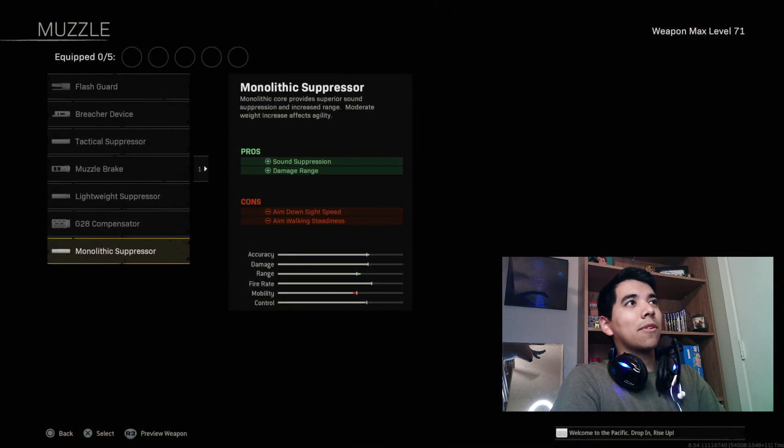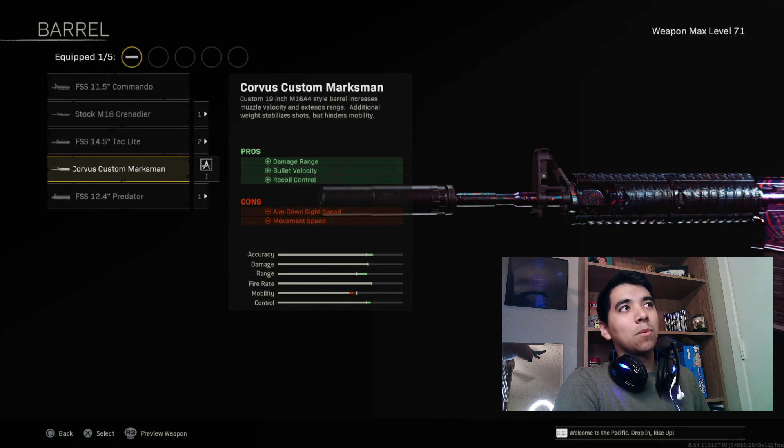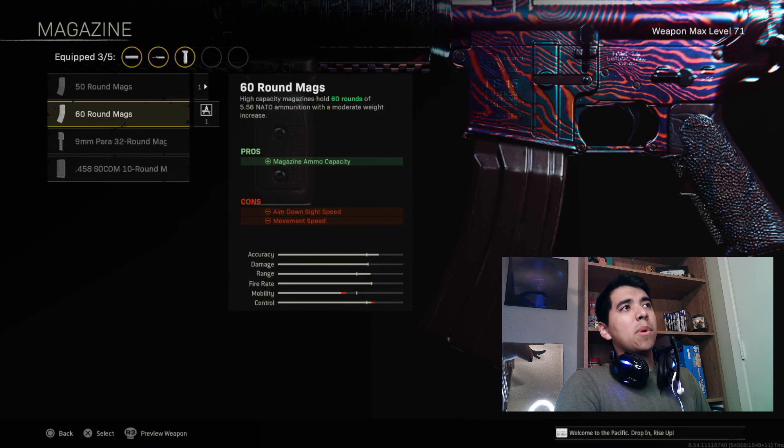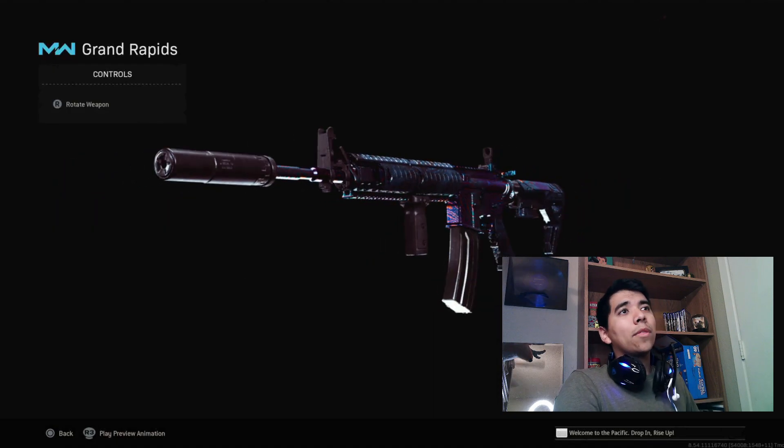For the first attachment we're going to be putting on the Mono Suppressor for the increased sound suppression and damage range. The second attachment is going to be the Custom Corvus Marksman Barrel for the increased damage range, bullet velocity, and recoil control. The third attachment is going to be the Ranger Foregrip to increase the recoil control and aiming stability. For the fourth attachment we're going to be putting on the 60 round mags for the increased ammo capacity. And for the final attachment we are going to be putting on the Sinyard Arms Invader Stock for the increased movement speed while aiming down sights.